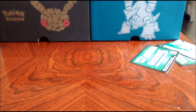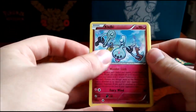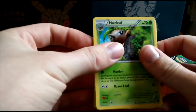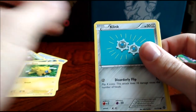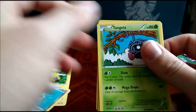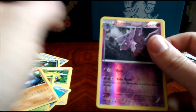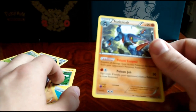You just know people will be freeze-framing that to try and get the code. So we have Cleffa, Gardevoir Spirit Link, Nuzleaf, Pawniard, Joltik, Clink, Tangela, Croagunk, Reverse Holo Nidorina — needed that for my collection — and...